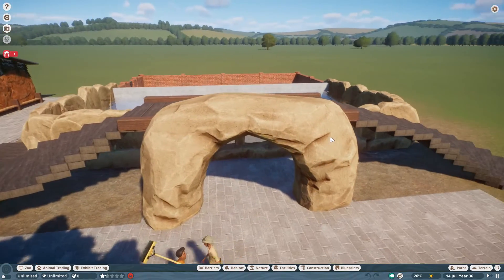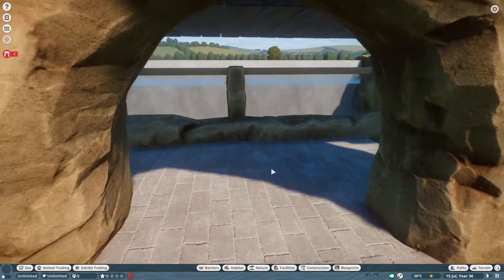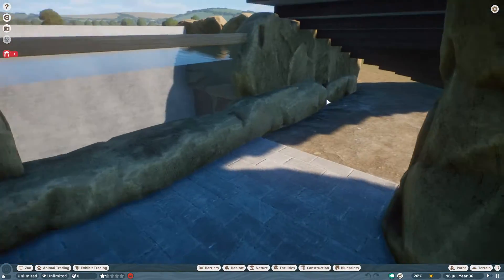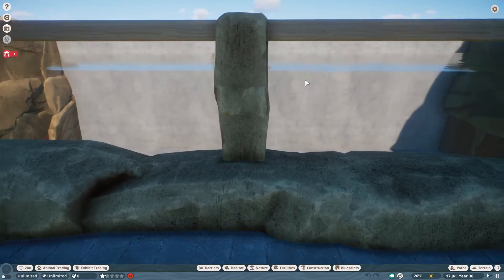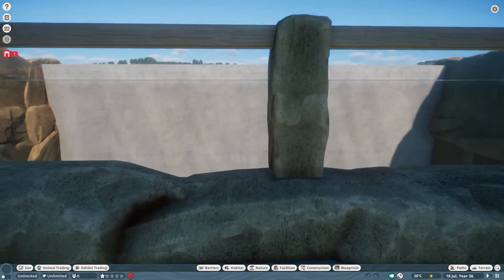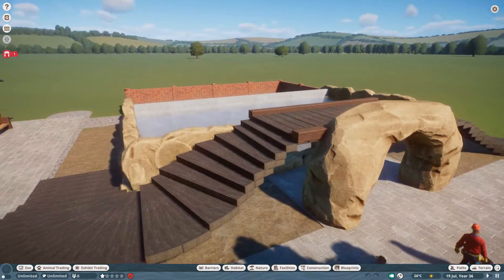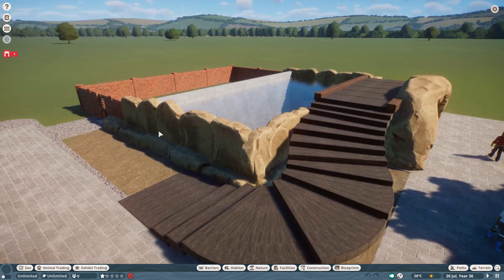I've got this archway here - the idea is you can walk inside, it would all be closed off on each side, and you can stand here and watch your penguins. That's my theory anyway. At the moment it's going fine, so I started with the rock work.